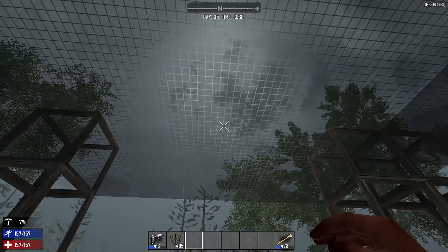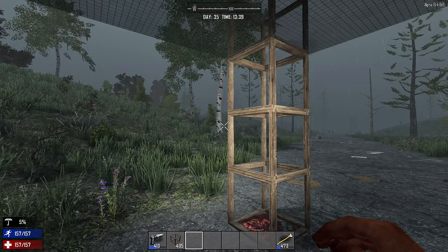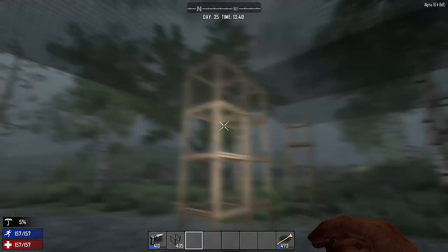Visually the rain is coming through the bulletproof glass, but you can see I'm slowly getting drier — so bulletproof glass works just fine to keep you dry.